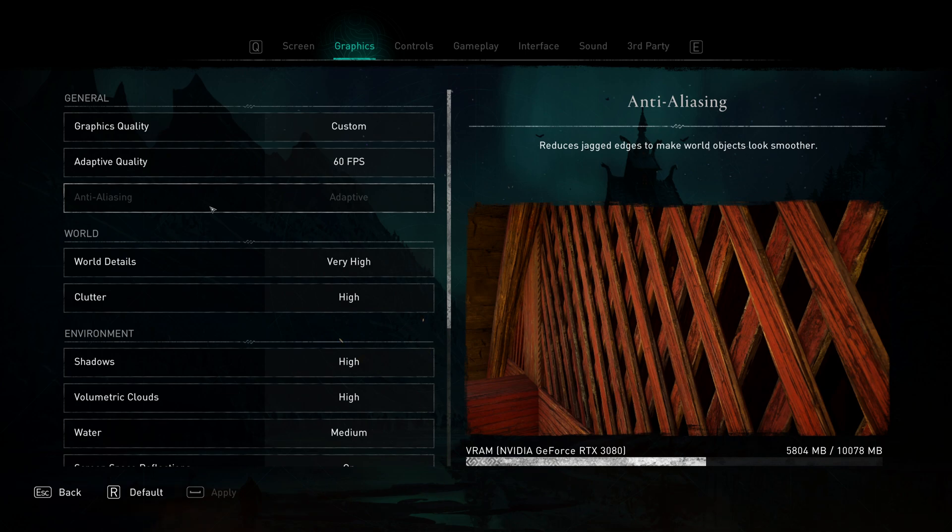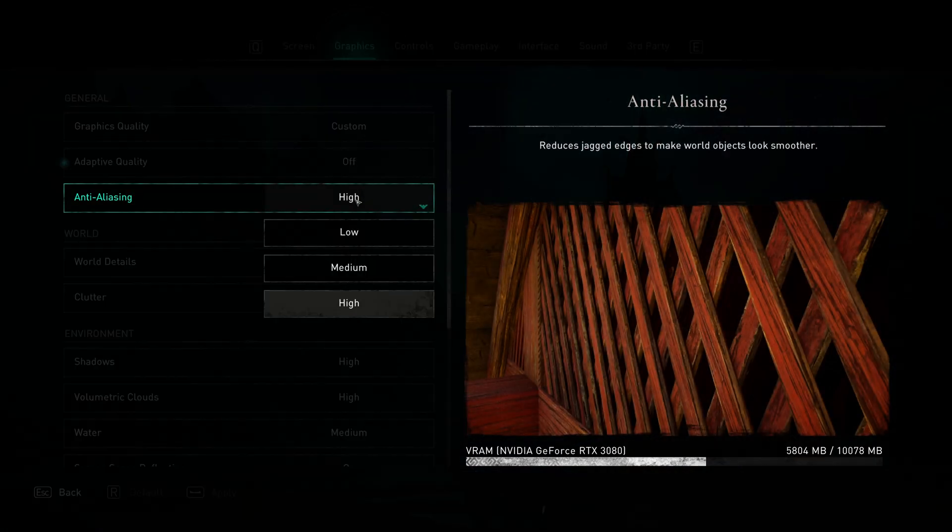With anti-aliasing, this will automatically be set to adaptive if you're using adaptive quality, but if you switch it off you get three options: low, medium, and high. Low looked like absolute crap — everything had this furry haze around it. I didn't see much of a difference between medium and high, and even the preview window doesn't show much difference. If you're struggling for FPS, go with medium — I took a huge FPS hit just by going to high anti-aliasing.